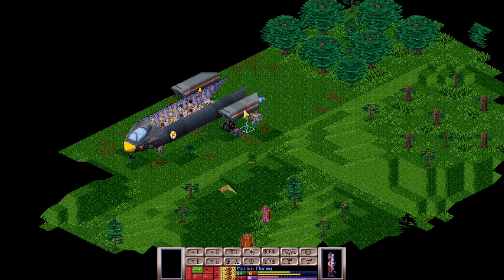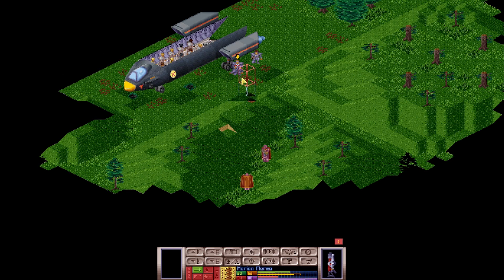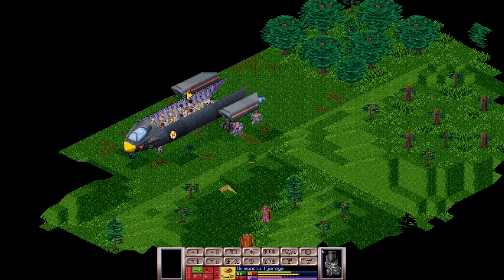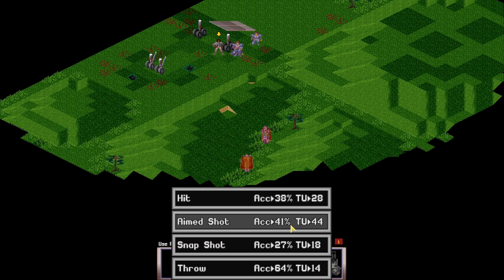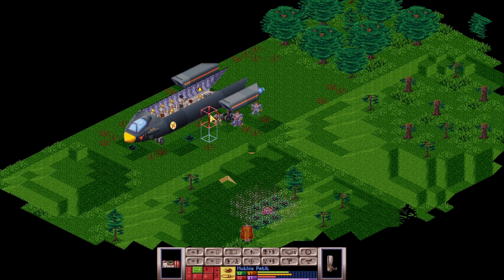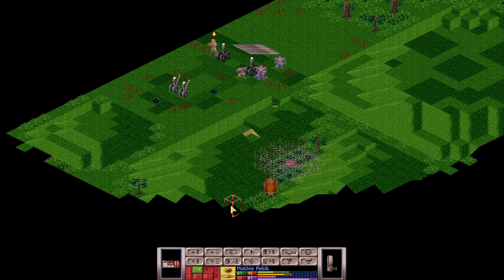Seriously? Now that's just annoying. It would be nice to kill at least one of them. No line of fire — damn it. So he can shoot me, but I can't shoot him. Seems legit. The wing is blocking it, but he could shoot me. It would be nice to get at least one of them here. It kind of sucks I lost two people, including one of my higher rank soldiers. Maybe I can still take a shot here — no, it's being blocked, unfortunately.